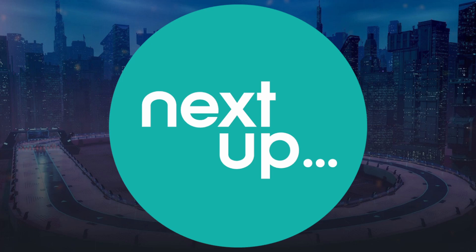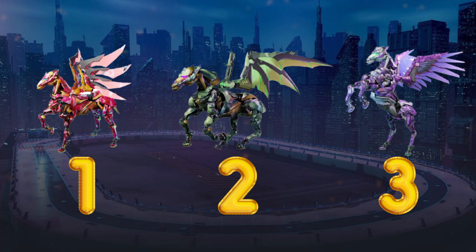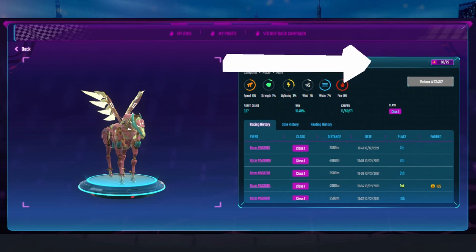Now that you're on the Polygon network, let me give you some tips on how you can impress your manager. First, how many Pega can a scholar have? The answer is three Pega per scholar account. Now, how many times can you race a Pega? Each Pega, if you look at this picture, has stats and each of them have 25 energy shown in the top right corner.